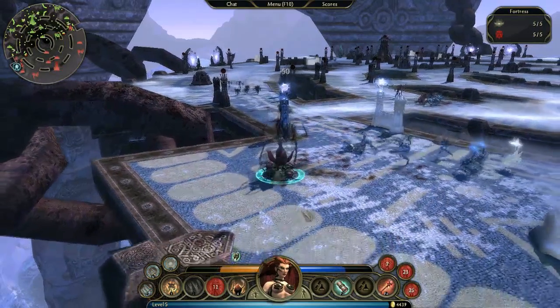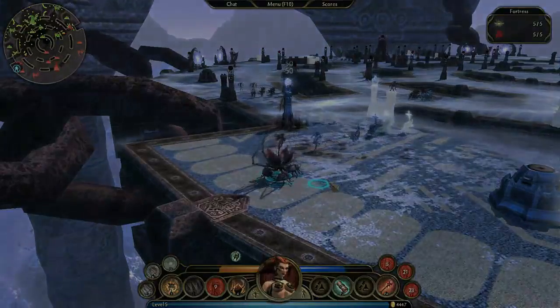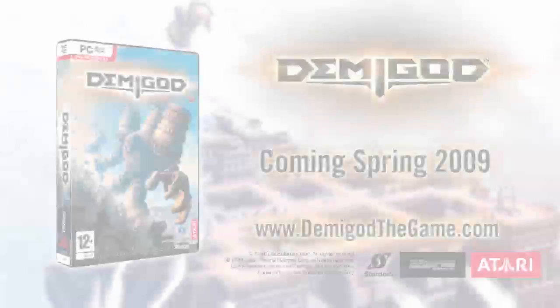Occasionally, I also use them as skirmishers at my flanks when retreating from enemy Demigods and defenses. While there's still a lot more to cover, I hope this helps explain a few deeper concepts in Demigod. Thanks for listening.